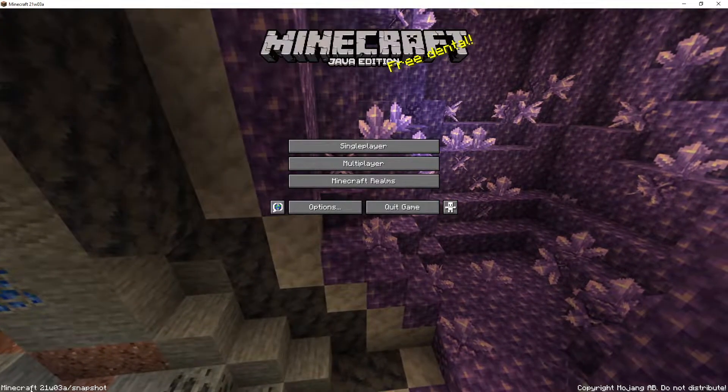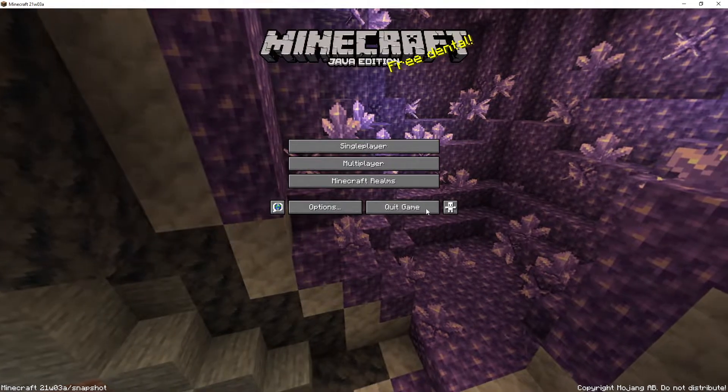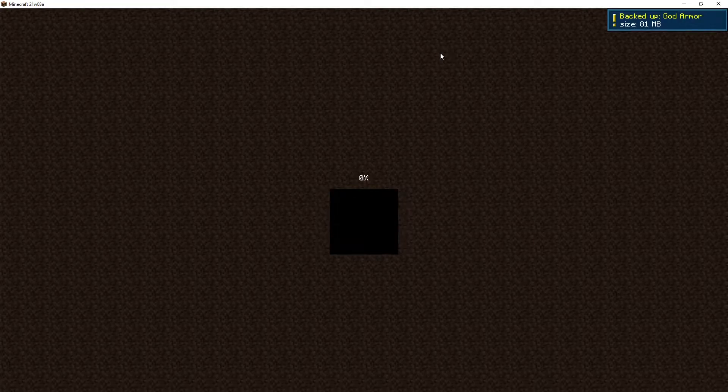Now that we're in snapshot 21w03a, let's open up the god armor world. It's going to give you this warning, the reason being that we are upgrading to the next stage. So what you'll want to do is create a backup and load — that way, if something does go wrong, you can revert back and try it again.